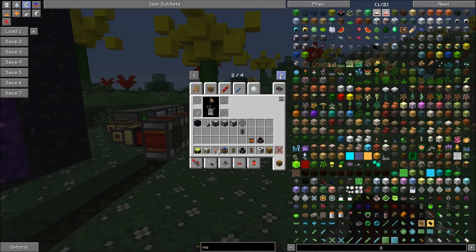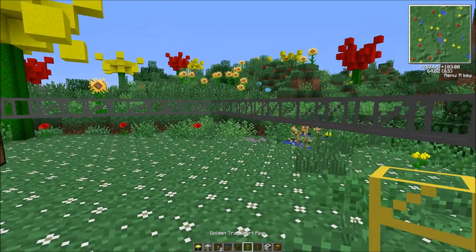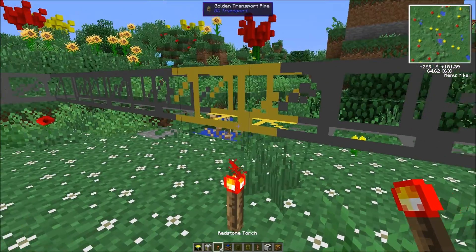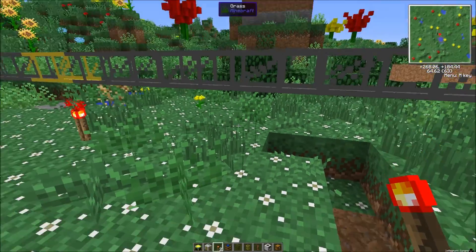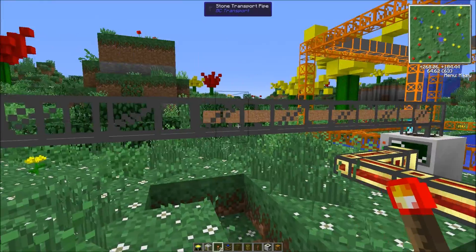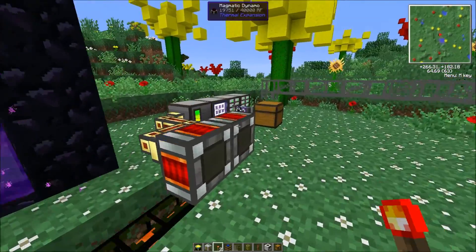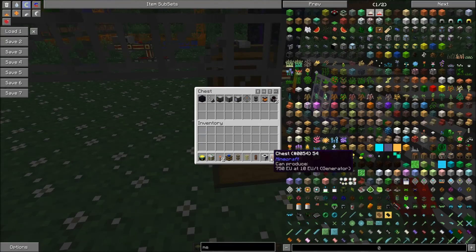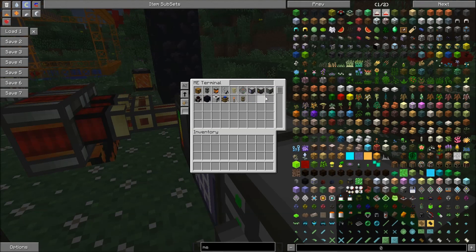I'm actually going to grab a golden pipe. This will go very slowly until it hits that gold pipe. I'm sure you understand how BuildCraft works — it'll pump into here. You can just pump this in and it'll pull it out. I can go in here and see it all stored in the ME system.